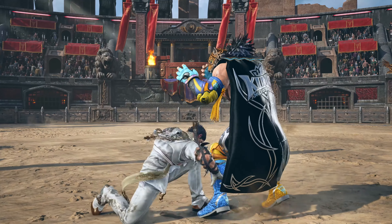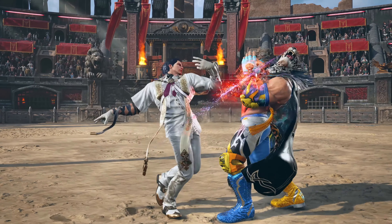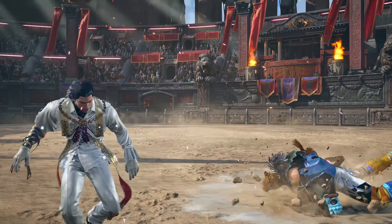Claudio starts off with a new down 2-2 animation that's very dramatic on hit. He then performs a new wall stand 1-2 with a new animation as well, ending with what I believe to be a new down back 1-2 attack, causing knockdown on hit.